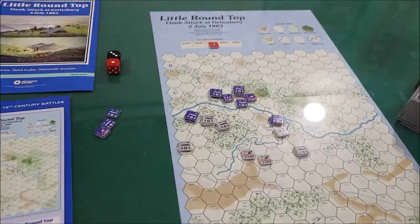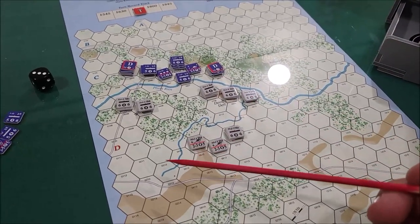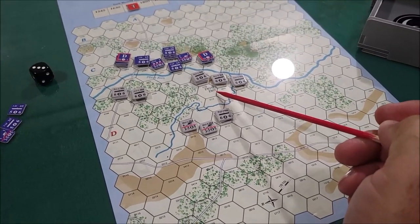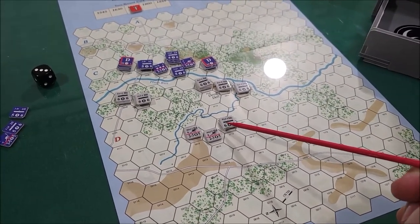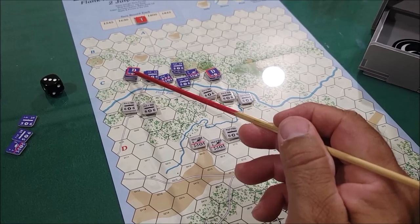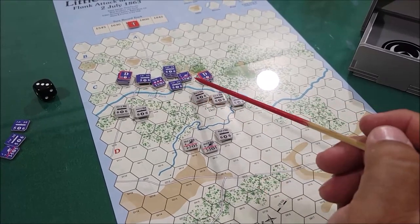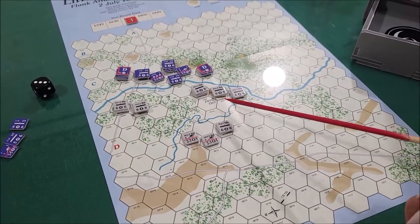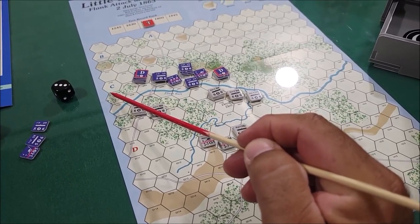Let's see what the Confederates can do. We're in turn three — we did the Confederate movement and attacks. Confederates still hold Wheatfield, and they did conquer Devil's Den, so that's another victory point. The reinforcements helped out a lot coming in here. I could only move Wofford up to here, but he's gonna be ready for the next turn. There was a retreat — this unit was disrupted, had to retreat them back. So the Union are all on Little Round Top now. We've got four victory points for the Confederates. If I could get C for Confederate, then the Confederates win.